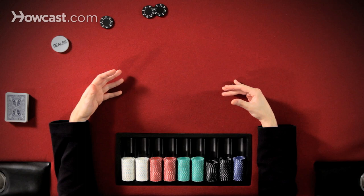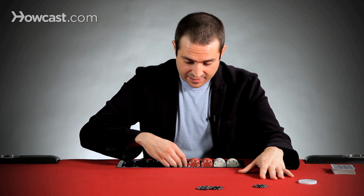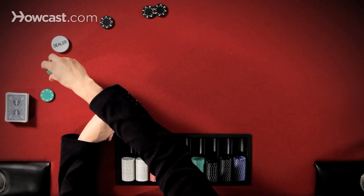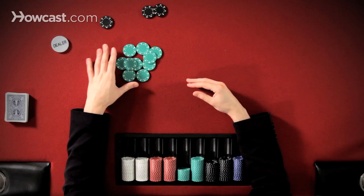Each player at the table would then often have to contribute 25 chips to the pot. So if there's 10 people at the table, each player is going to toss in a chip from their seat. The dealer is then going to collect all the antes — one player forgot his — and there should be 10 in the pot.